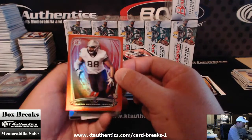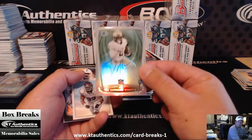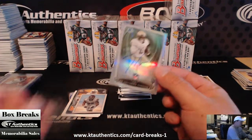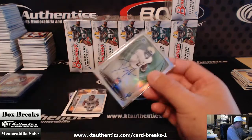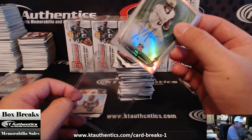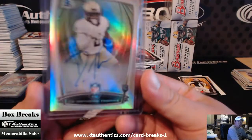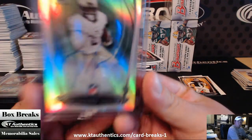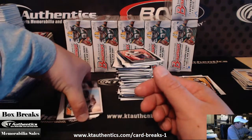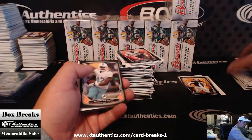Austin Seferian-Jenkins - this is red 199. D'Anthony Thomas - which I think is for the Chiefs. He was supposed to do a signing for us and he didn't show up - him and Jonathan Franklin and some other people were supposed to be there and they all didn't show up.